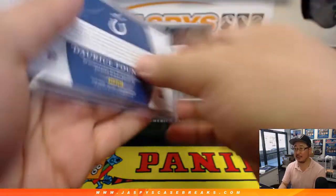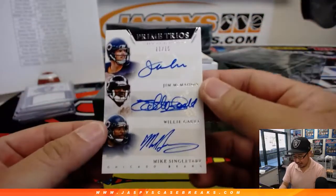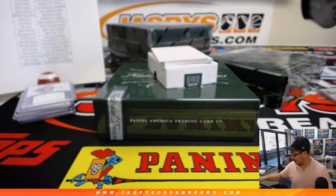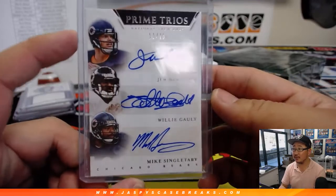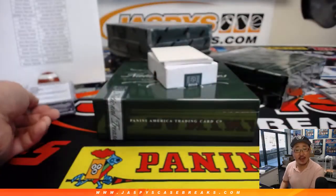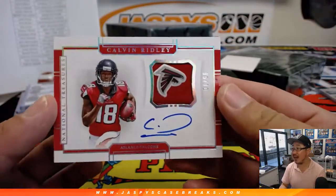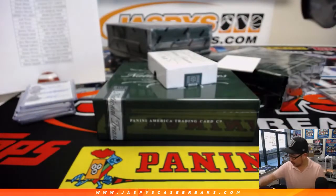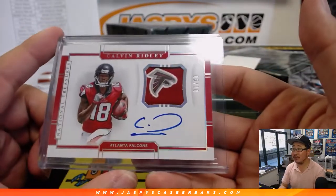I don't think there was a redemption on the bottom either. Wow — Prime Trios: Jim McMahon, Willie Gault, and Mike Singletary. Nice triple autograph for the Bears — that's for Adam Wilson and the Bears. There you go, Adam. And on the bottom here is... wow, nice Calvin Ridley, 5 out of 10. I love the little team logos they have up there. Jeremy Tillman with the Dirty Birds. So we got a bit of the old and a bit of the new.